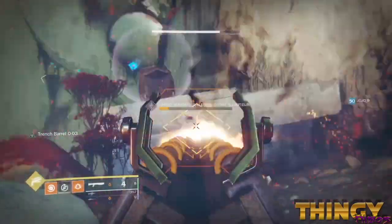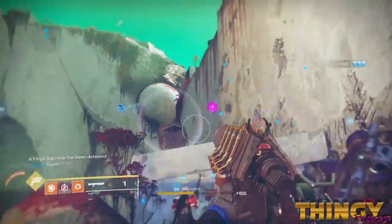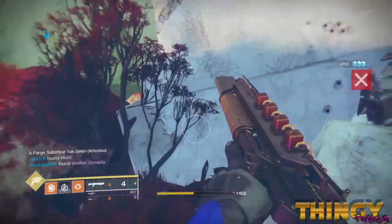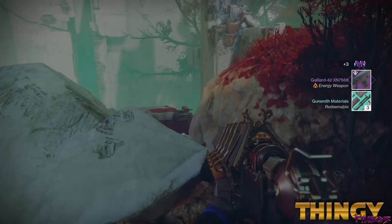If you are on Nessus at Artifacts Edge and have just killed your saboteur, head down to the Hollows to get another try at getting one of these weapons. I managed to get the kinetic SMG and energy auto rifle from the saboteurs.